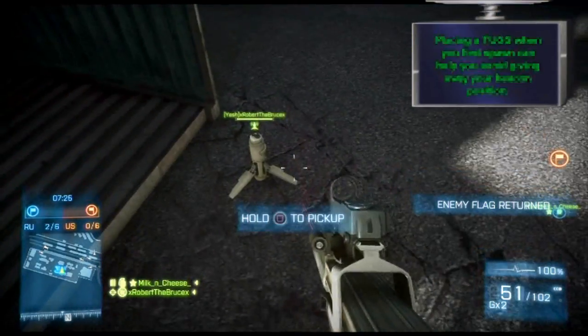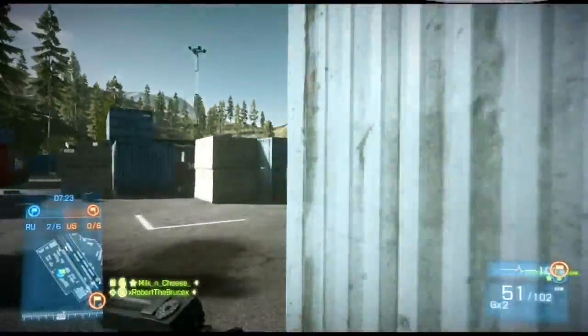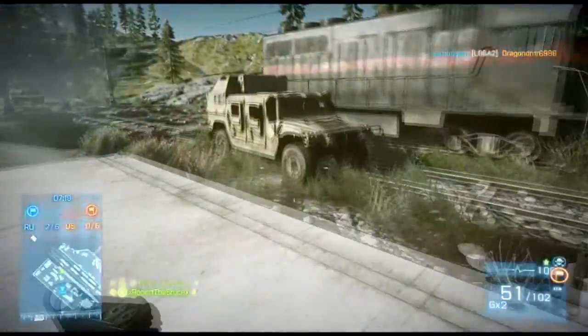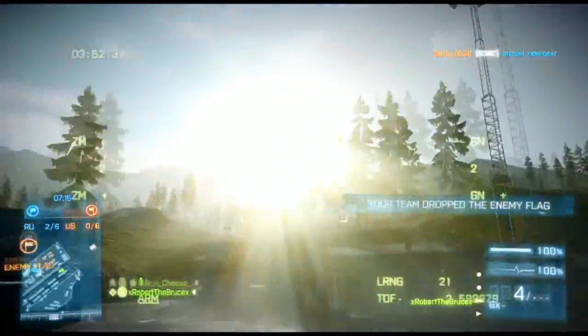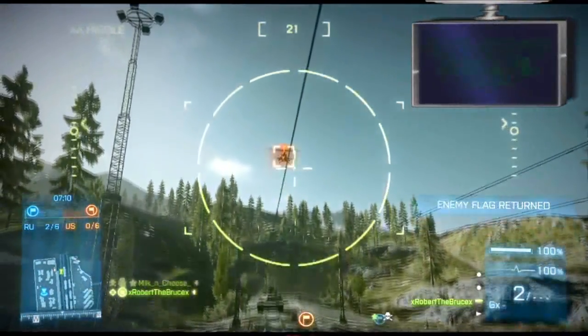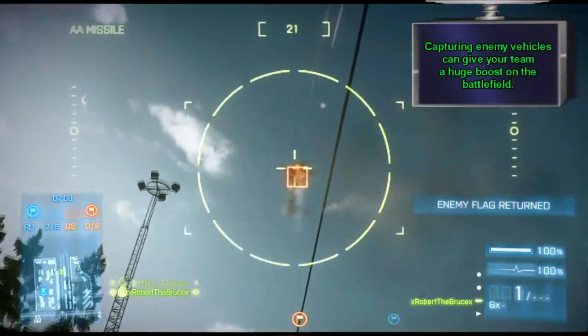There are a few other options here — you can go even farther back into their spawn, but then it becomes less effective because there's more of a run. You can move closer to the flag and put it in the building right next to it, but it's a lot more likely to be discovered there. That crate, that shipping container, is just perfect for what I like to do.